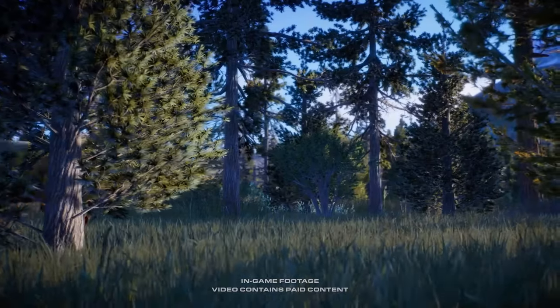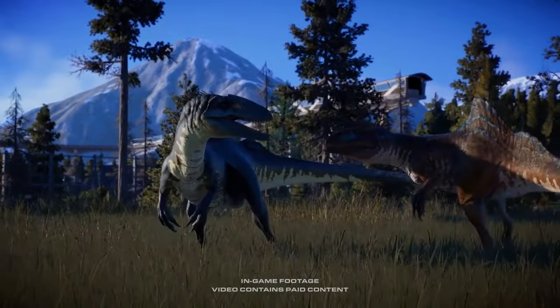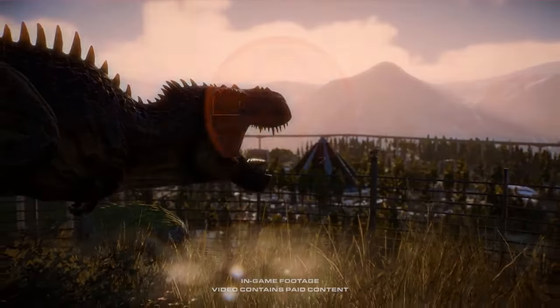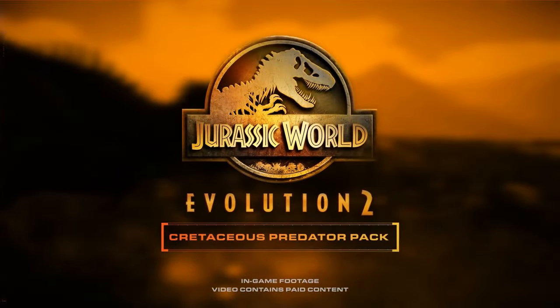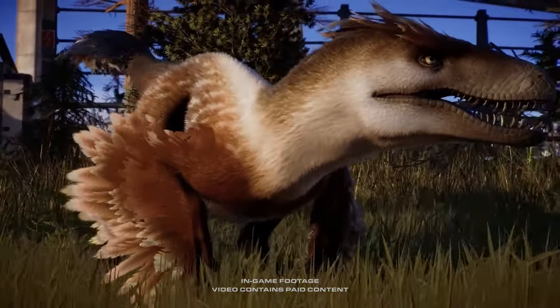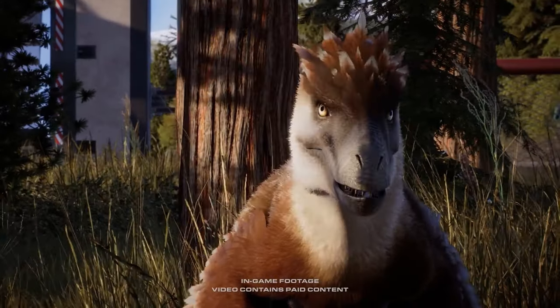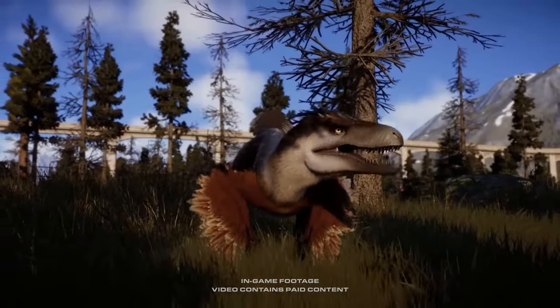Hello everyone and welcome to a new Jurassic World Evolution 2 video. With the release of the Cretaceous Predator Pack, it added four highly requested species of the predator line of animals from prehistory — the Utahraptor, Gigantoraptor, Tarbosaurus, and Concavenator.